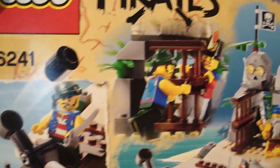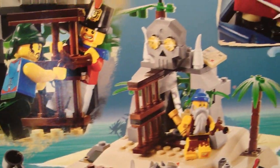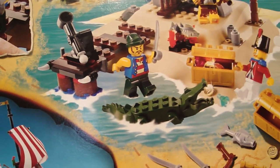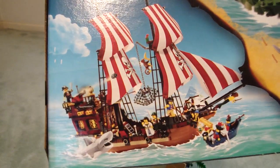Here are the figures again. Back of the box: shooting that stupid catapult, putting the prisoner in there — but even though you can escape out back, or in the cannon. There are the pieces you get. He's fighting in the water. And there's Brick Beard's Bounty. I hope you enjoyed this review — just a little something to show you the cannon.